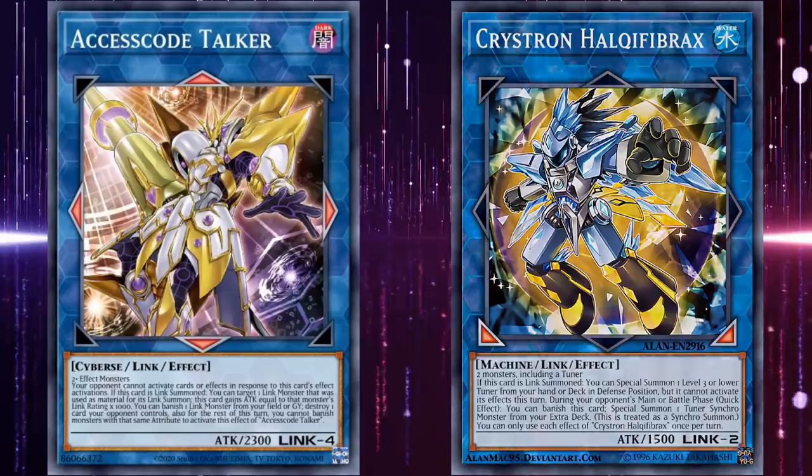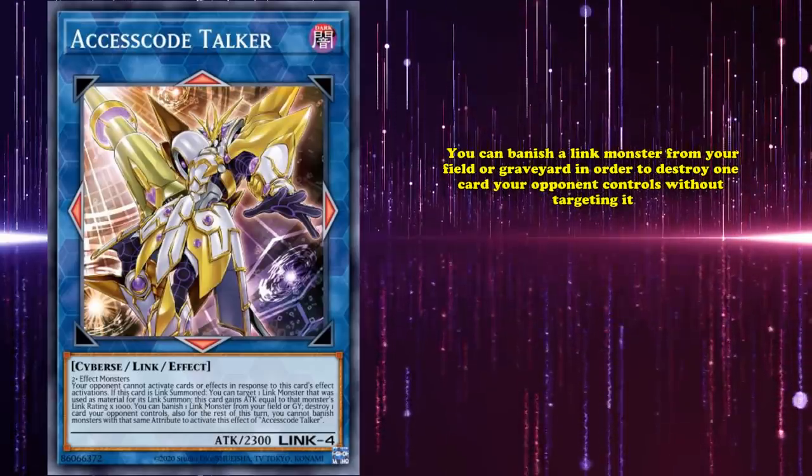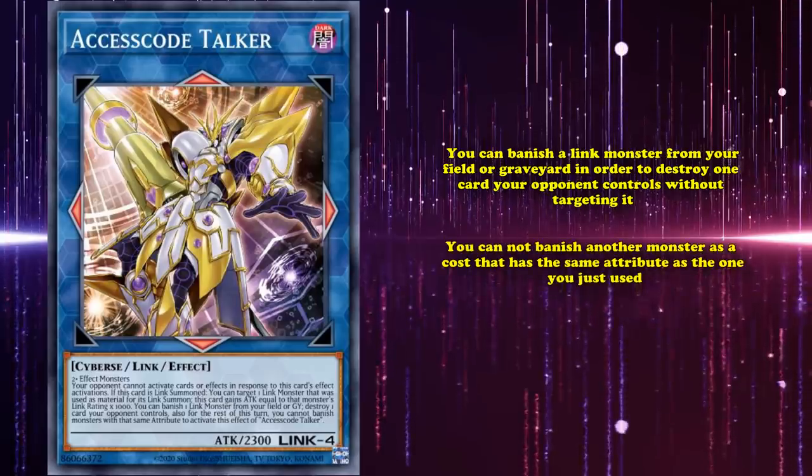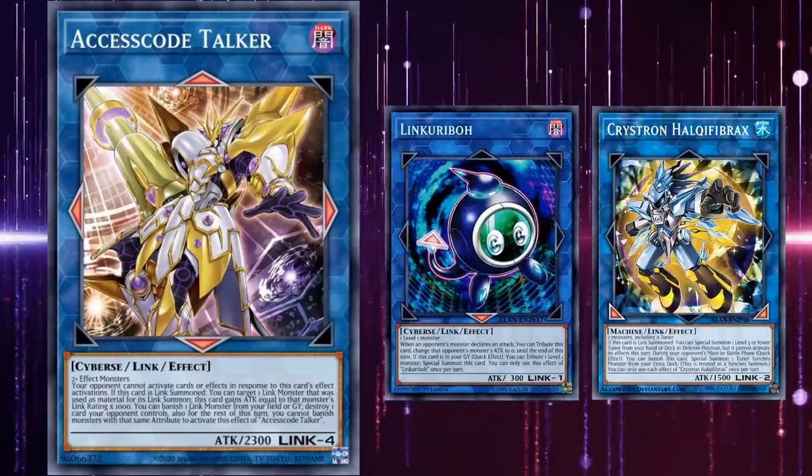It also goes on to have another effect where you can banish a Link monster from your field or graveyard in order to destroy one card your opponent controls without targeting it. The only downside is that you can't banish another monster as a cost that has the same attribute as one you just used. So as long as you have a variety of different attribute Link monsters in your graveyard, you can get rid of a lot of your opponent's monsters.